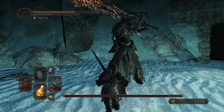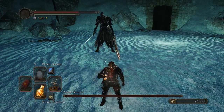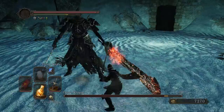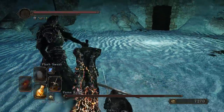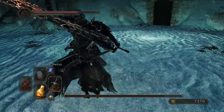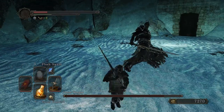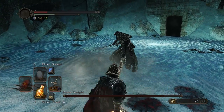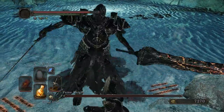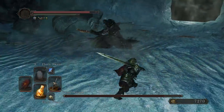It seems like he does that every time you go to heal. I wonder if I could use that to my advantage. It's fascinating. He's got a good moveset. I'm just being terrible. Okay, I should be able to heal here. I'm going to get two drinks. That thrust. I just cannot seem to ever avoid that thrust attack he does.